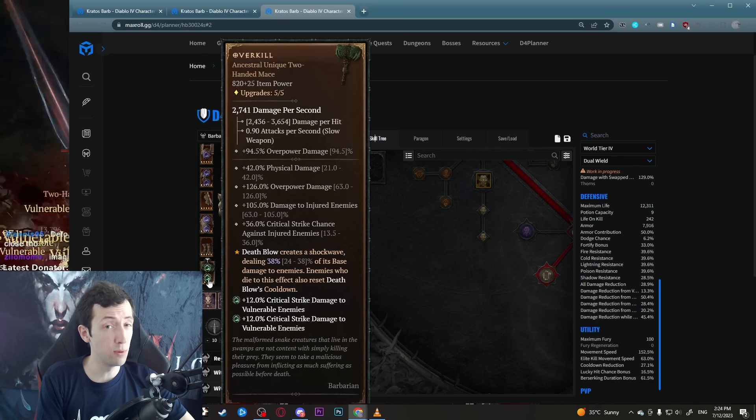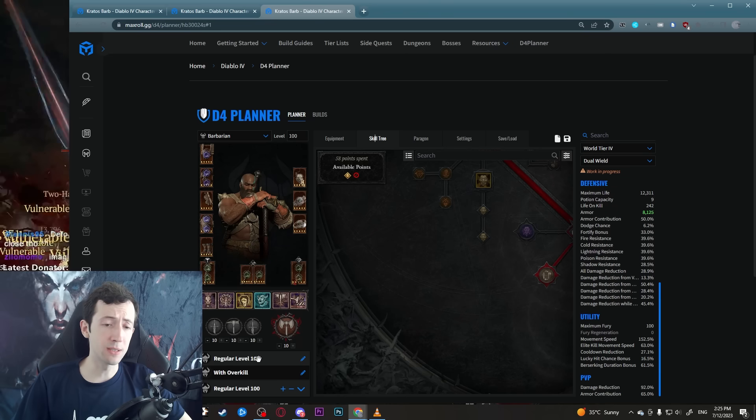While we're at it, let's talk about the Overkill setup. Overkill is a unique mace that buffs Deathblow — it gives you a shockwave that does up to 38% of the base damage. So you have the normal Deathblow effect and then in addition you get a second hit for 38% damage. While this is relatively nice, there are some disadvantages: first you lose a two-handed aspect, and the stats on this thing are actually pretty bad — overpower does basically nothing, physical damage is kind of okay, damage to injured is kind of whatever, and crit to injured is also whatever because generally you just want to one-shot everything.